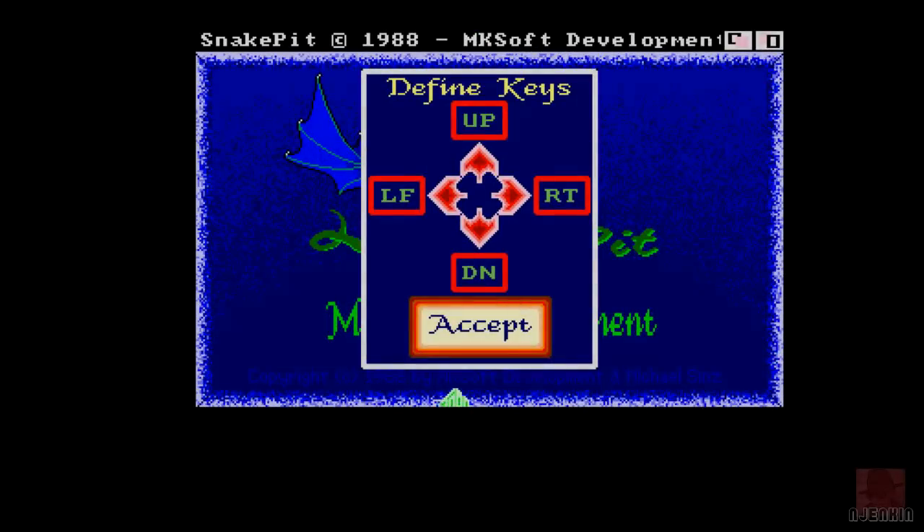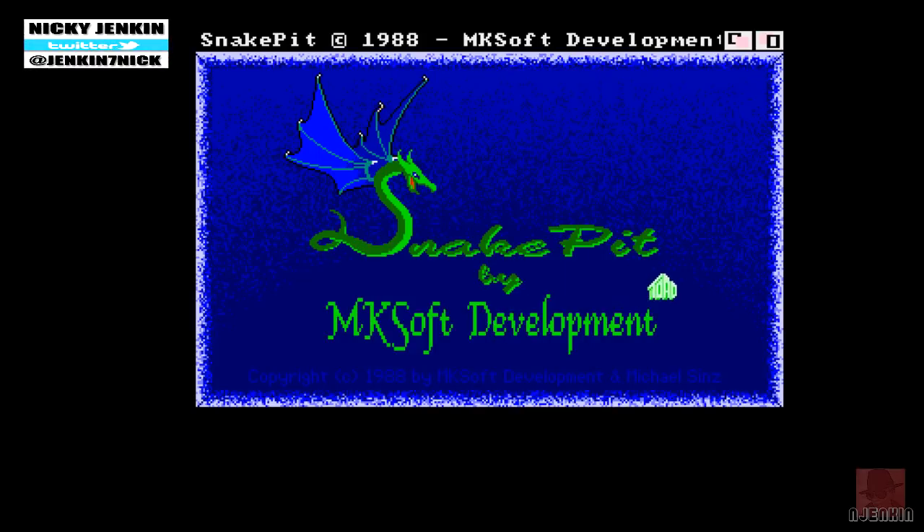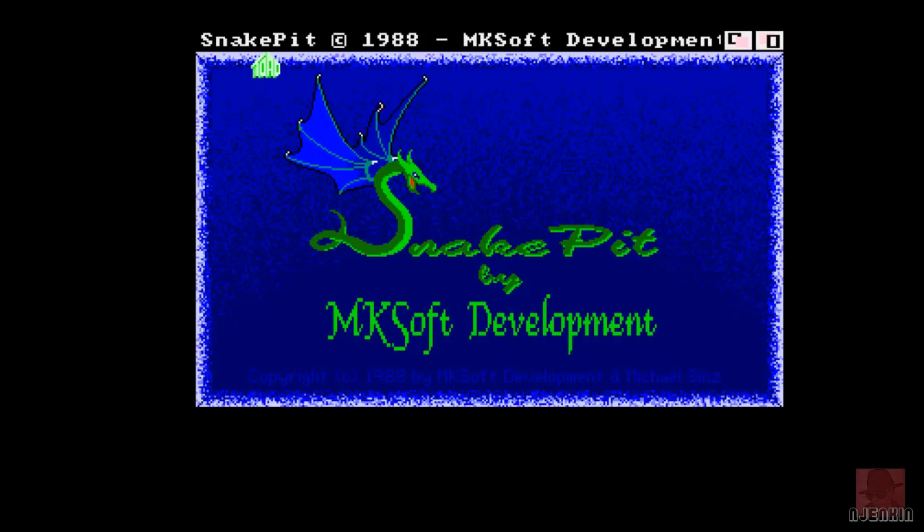Hello everyone, I hope you're well on this warm sunny day — well, it is warm at the moment. My name is Nick and we're looking at a rather basic game on the Commodore Amiga. It's Snake Pit, published by Incognito Software in 1988 and developed by MKSoft.